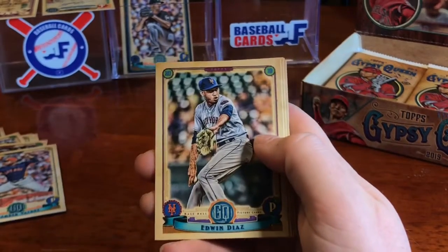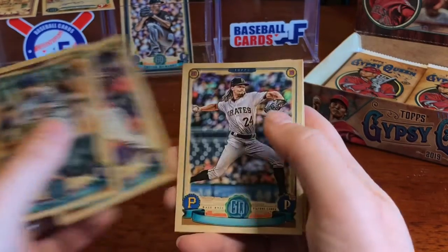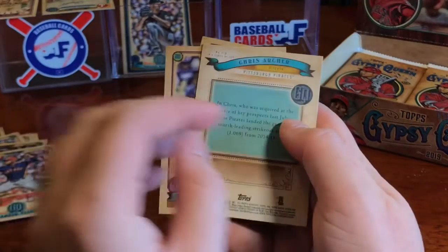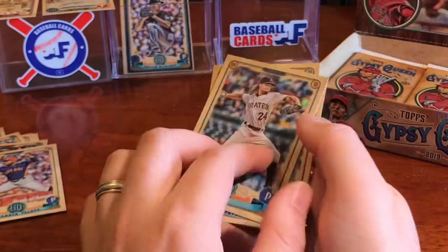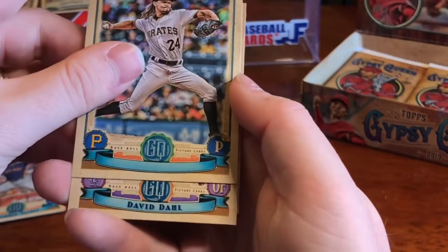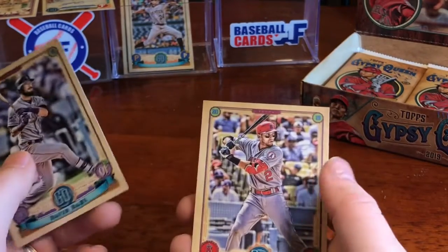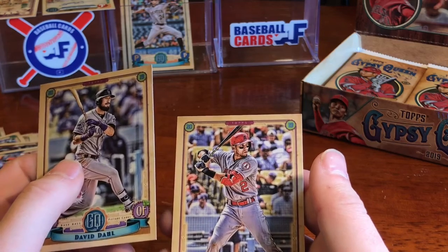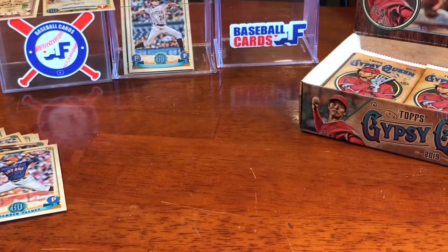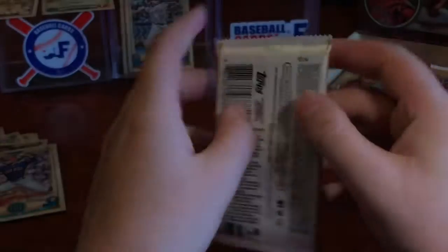We've got a missing nameplate on this Chris Archer card — if you guys can take a look and see there, missing nameplate. Throw that over in the middle section. We've got David Dahl next, and Andrelton Simmons — goodness gracious, I need to stop trying to pronounce his name. My apologies.